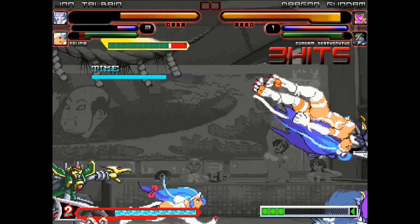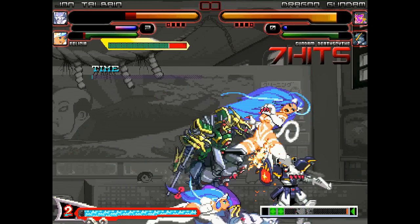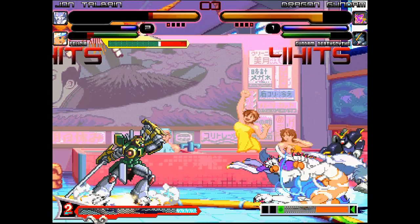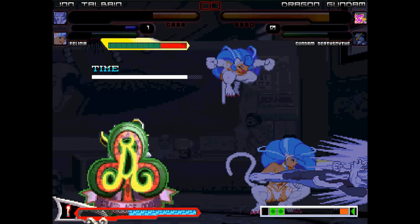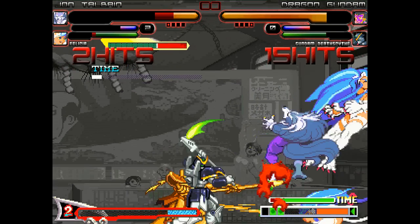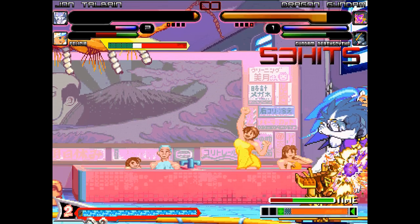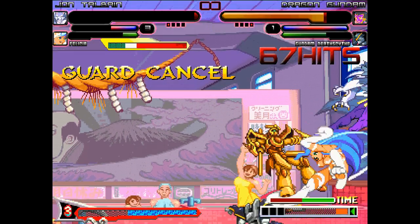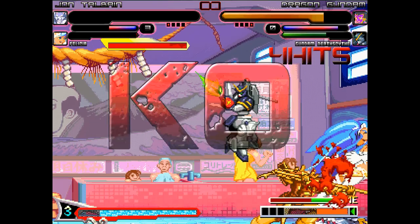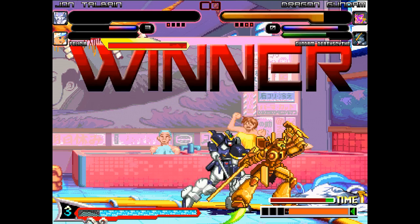Felicia had Dragon Gundam pinned in the corner for a minute, but gets tossed away. Dragon Deathscythe had Talbain pinned between their attacks. Talbain comes back with a big nunchuck combo. Felicia gets thrown out of the air. Big backflip kick on Deathscythe in the corner. Dragon Gundam going EX mode — he's going to do a buttload more damage that way. Comboing Jon in the air like mad, big drill kick downwards. Talbain gets taken out by the aerial throw. Felicia trying to fight her way out, but the Gundams are just fighting too hard. Dragon Gundam's EX mode gives them the victory.